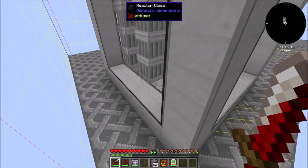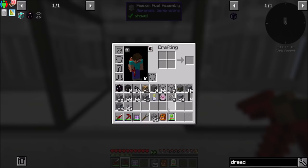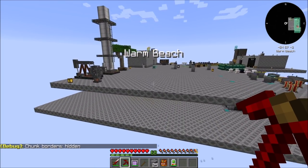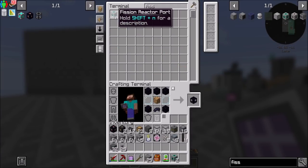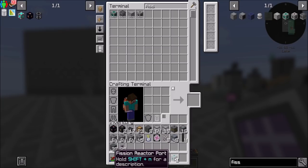Now we're probably going to want some water coming in the back, so I think we'll probably have that with our reactor. We're going to want four of these — two more fission reactor ports — which is going to require a whole multi-block crafting, but that's okay. The reason we want this is we want one for fuel in, one for waste out, one for water in, one for steam out. So we want four reactor ports.